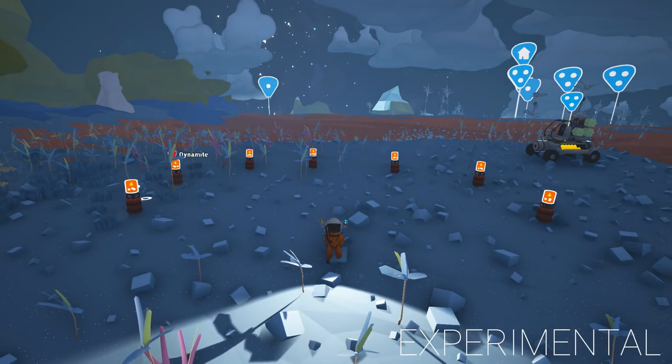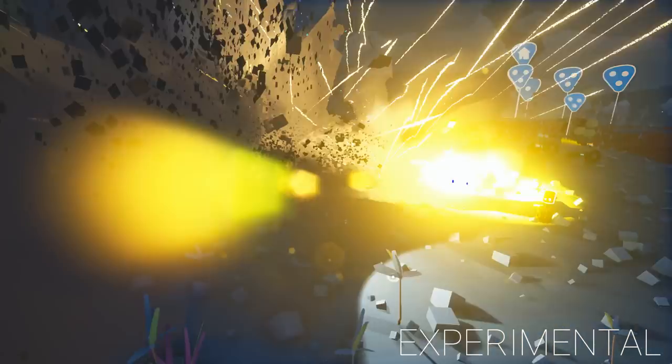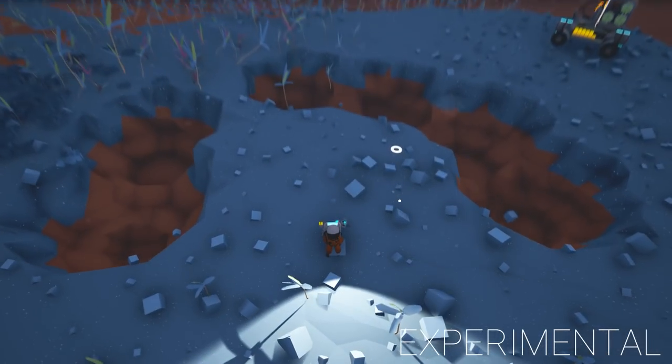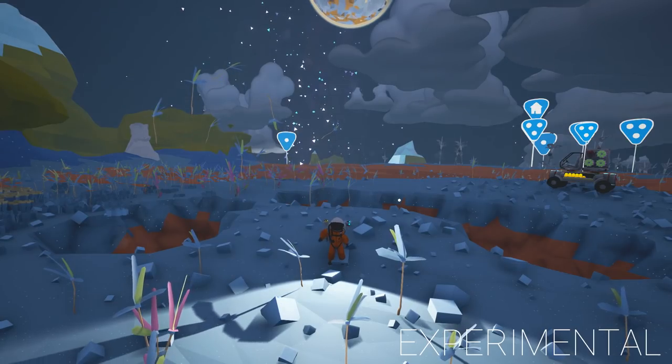Right at number 5, let's start with the obvious one. It's clearing terrain. You want to make a big hole, TNT is what you need to use. Look at that. Lovely. Oh, I've got a headache. Me head.